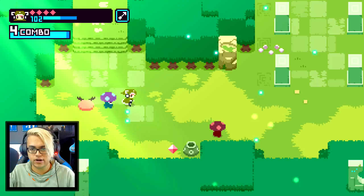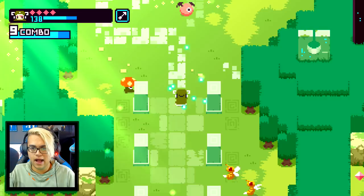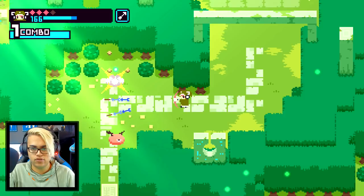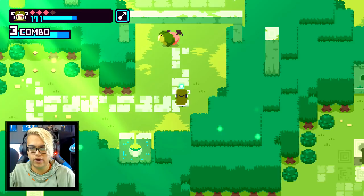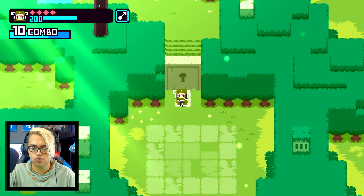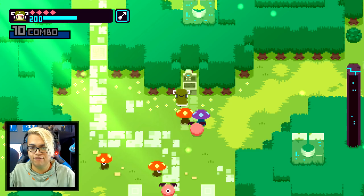That'd be cool if each character starts in a different area — it makes me want to try the other characters. Either way, this seems pretty linear so far — it might just be the tutorial, but I'm hoping it has a more open-world charm to it. Whoa, this guy can shoot stuff too! More enemies — have to be really careful, because four hits and I'm dead. We got the stuff, and now we need the key over here.